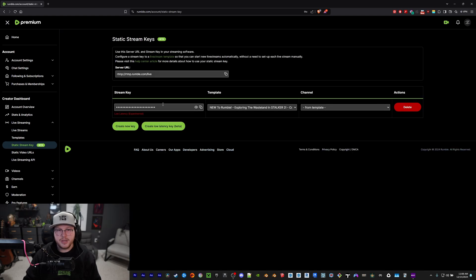Click on that and when you first get on this page you won't have the tab I have — I've already created mine. You will see two buttons: 'create new key' and 'create low latency key beta.'